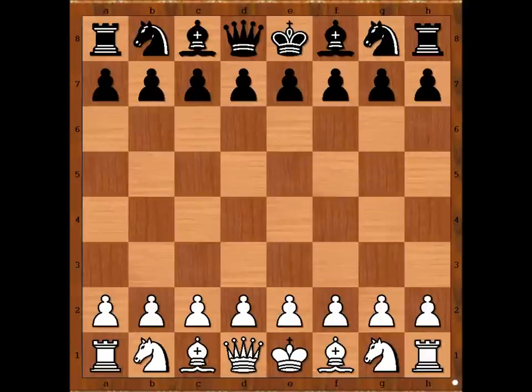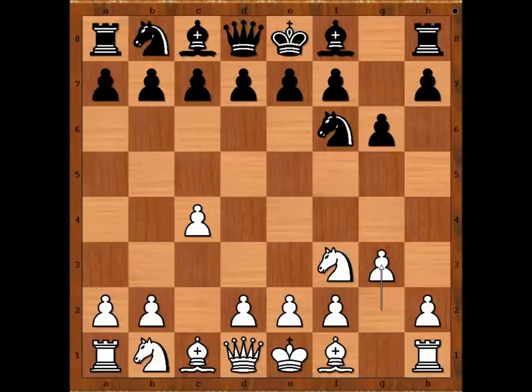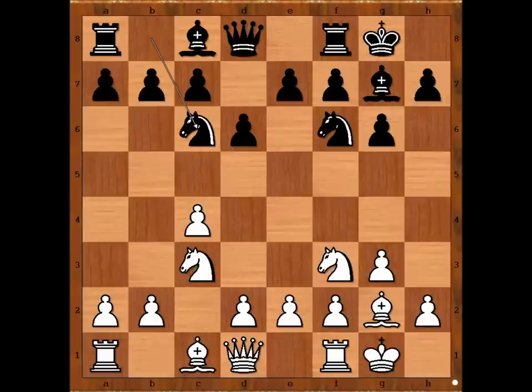Magnus Carlsen had the white pieces and he started with C4. Is it going to be English opening? Definitely maybe. Knight to F6, Knight to F3, G6, G3, Bishop to G7, Bishop to G2, and both players castled kingside. D6, Knight to C3, Knight to C6, D4. So we have King's Indian Defense, fianchetto variation.